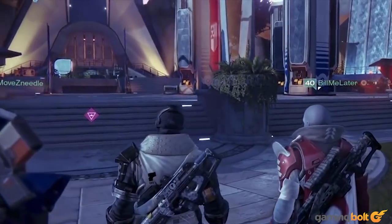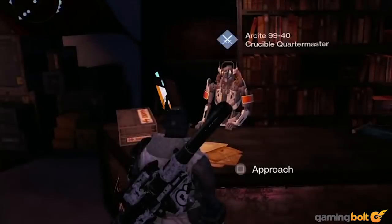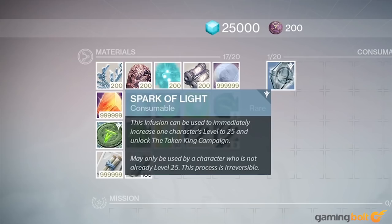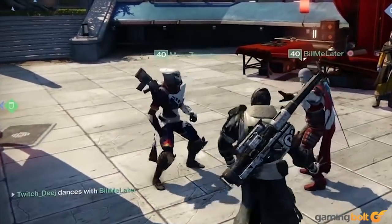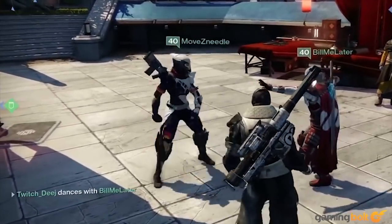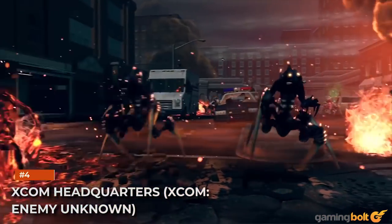The Tower — Destiny. As the hub of the last safe city on Earth, the Tower was quite literally the hub of all of your activities in Destiny — though of course not in Destiny 2, for obvious reasons. Much like most hub cities, the Tower was a place where you could browse and upgrade your gear and equipment at your leisure. But on top of that, it was also a place where you could interact with other players in a variety of ways, including some pretty ridiculous dance moves.